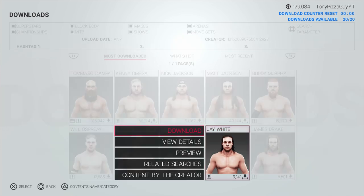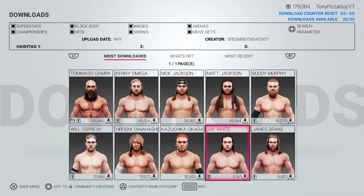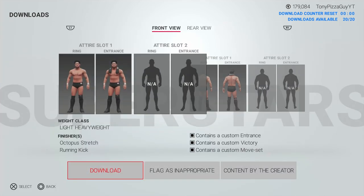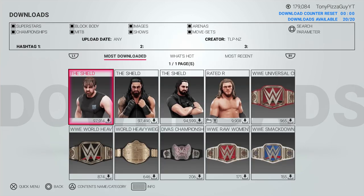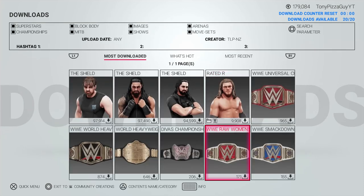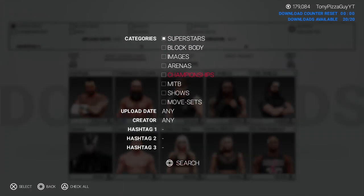For example, they'll make a throwback creation like Big Boss Man from the 80s but tag it with Daniel Bryan, so when you search Daniel Bryan, you'll see Big Boss Man alongside it. What needs to happen is 2K needs to curate content better. Hire somebody in the community who can find the very good creators. If you see someone rising because they're making a lot of good stuff and people are downloading them, feature them. Have a featured section on community creations so that when you go to download, you know you're getting quality creations — because those quality creations are what keeps people playing the game.